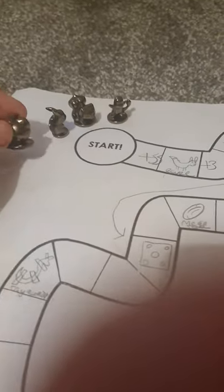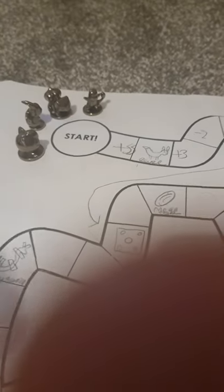Hello guys, welcome back to another video. In today's video I'm going to be doing a board game that I made at school. It's a Pokemon board game. The characters are Charmander, Bulbasaur, Pikachu, Jigglypuff, and Eevee. Oh, Braiden just jumped on the floor I think. Okay, let's get into it.